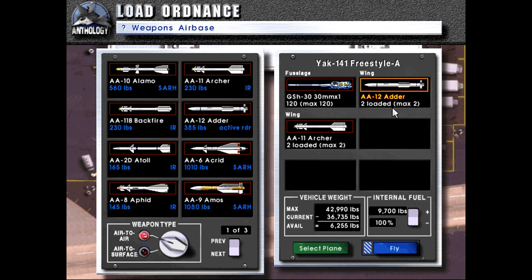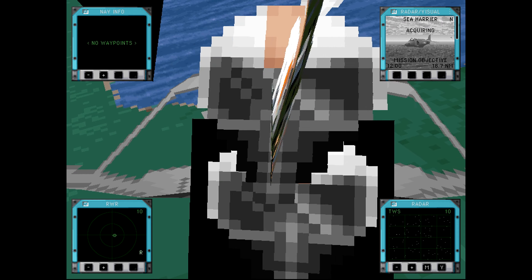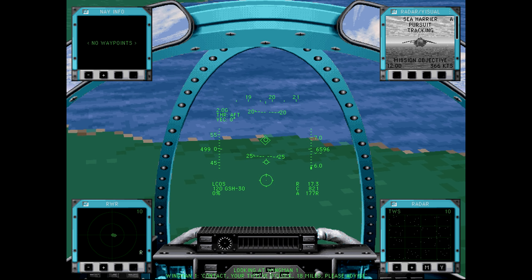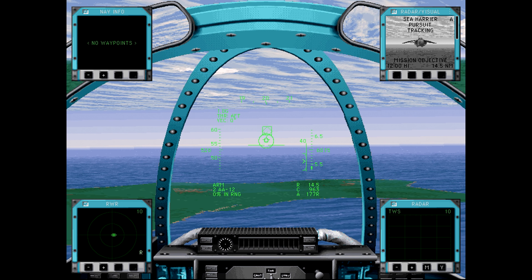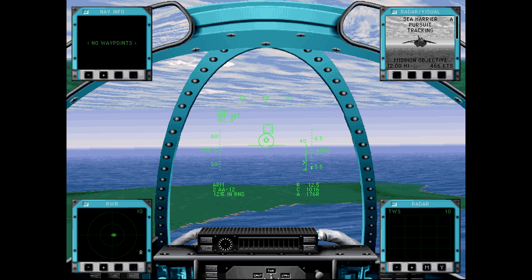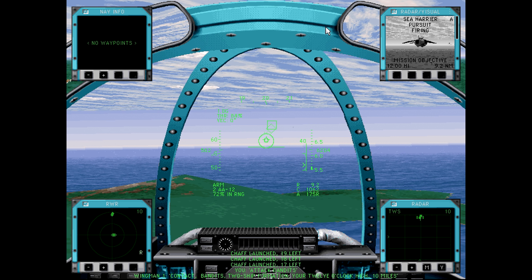We're going to replace our Alamos with Adders and jump into the mission. The Soviets wanted a replacement capable of better performance, so they commissioned Yakovlev to develop the Yak-141 Freestyle. This aircraft would use a lift fan — the main difference being that the lift fan allows use of a more powerful engine. The Yak-141 would have improved on every performance metric over the Forger, been capable of supersonic performance, and able to use long-range weapons.